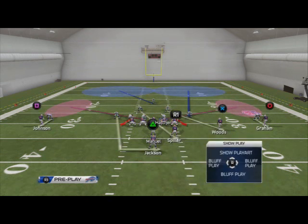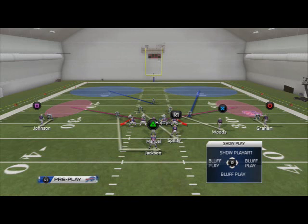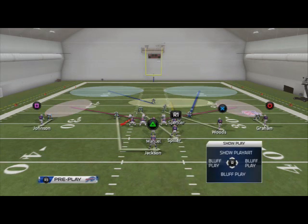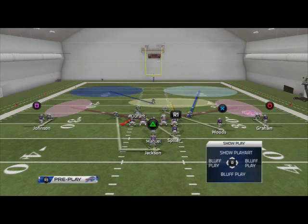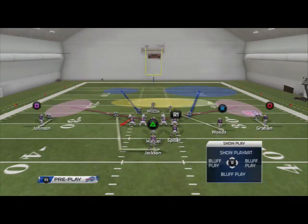Then I like to shade my coverage to the outside, and then I'll drop a defensive end — depending on which side is the wide side of the field. In a situation where it's in the middle it doesn't matter, but on the wide side of the field you would blitz the guy on the short side. I'm going to drop a defensive end into the hooks, and then I'm going to user control — out of this formation I like to user control the free safety. So I may put Durant in a deep blue, and then user Wilcox on a spiller.